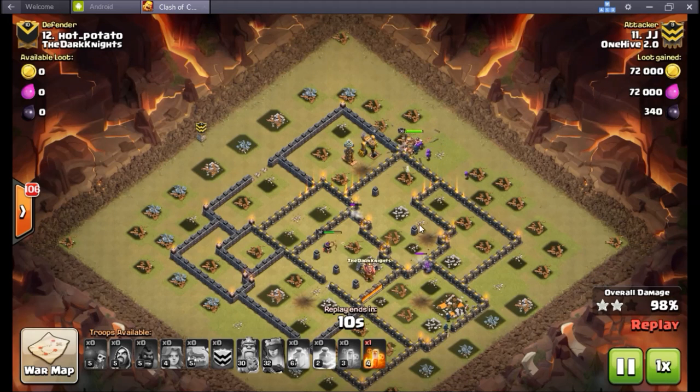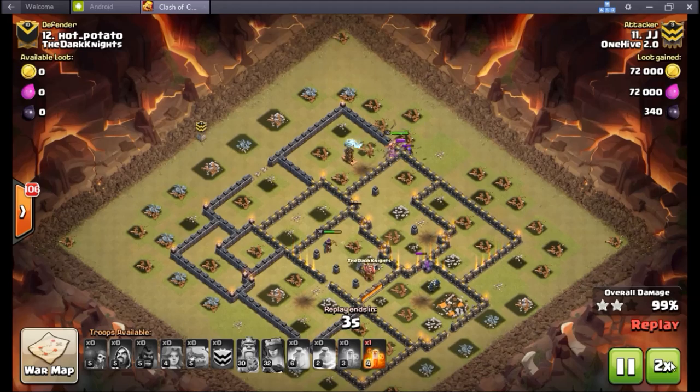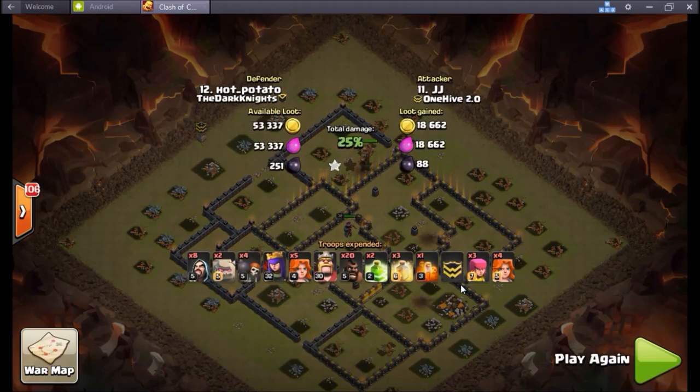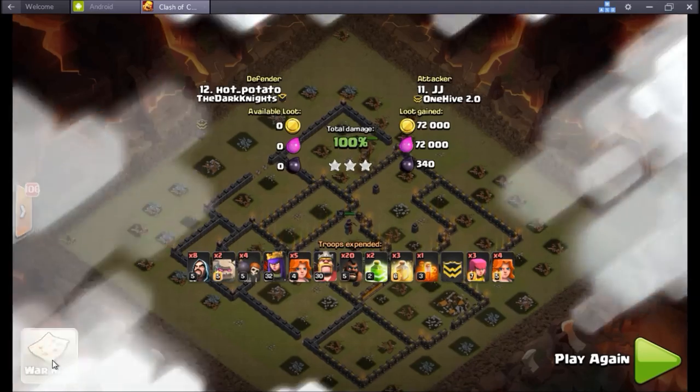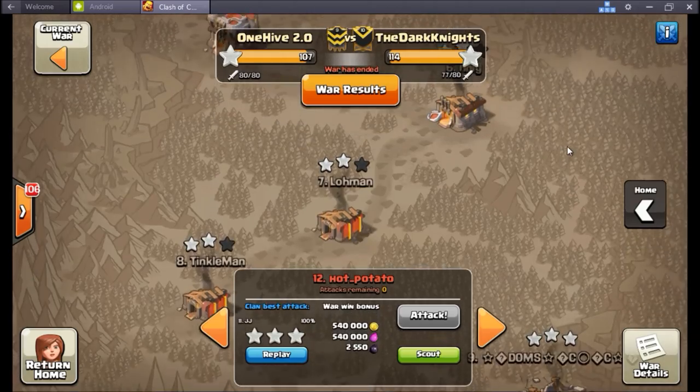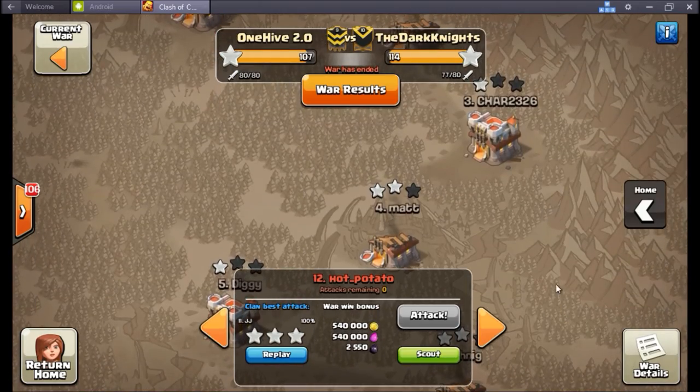Town hall 10 people are really not wanting to spend a lot of time there just because of the benefits you get at town hall 11. Anyway, base is done — there's that tesla to go but it doesn't stand a chance. Nice job JJ, three stars in the bag.